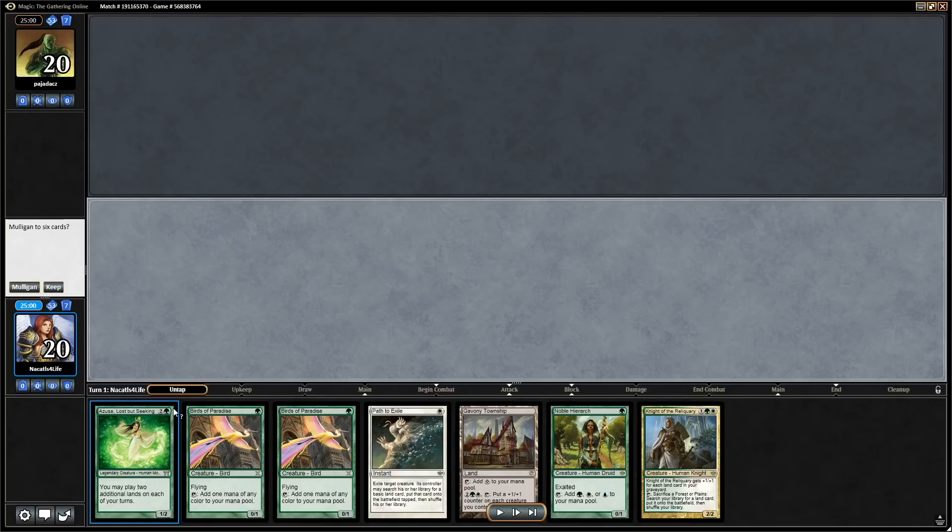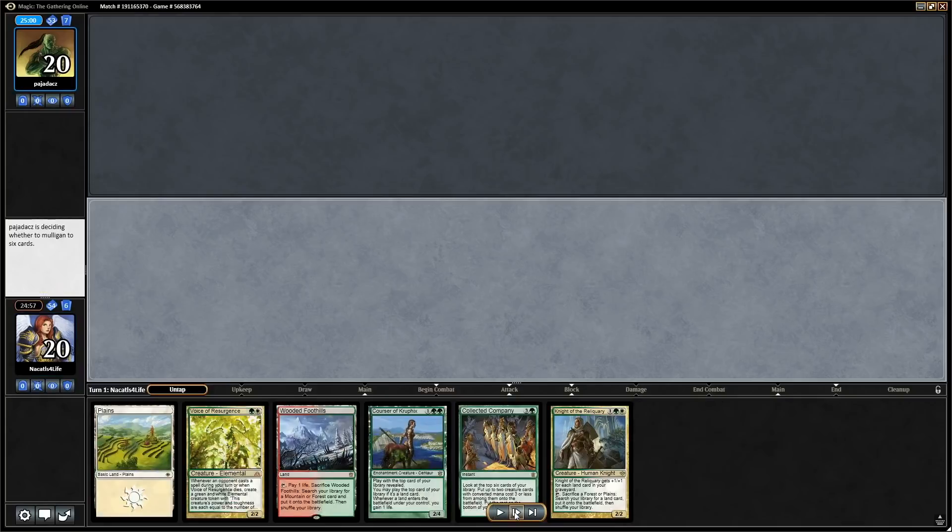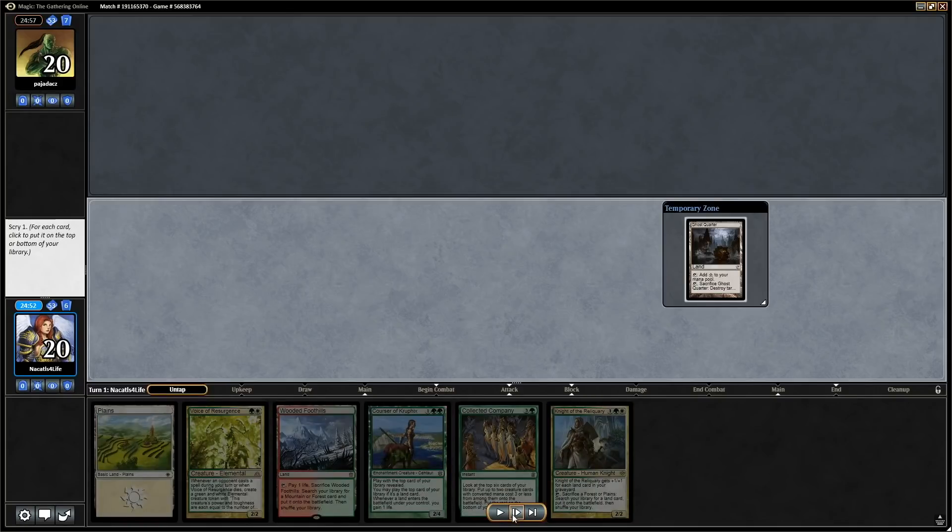With this hand we definitely can't keep it — we're on the play and don't have any green mana, so we have to ship this one. This one is playable, and Ghost Quarter on top. We're going to keep that so we want that third land to be able to cast our Knight.